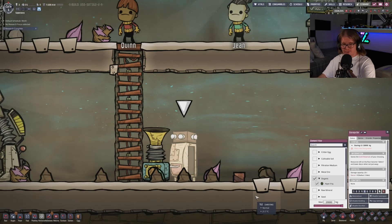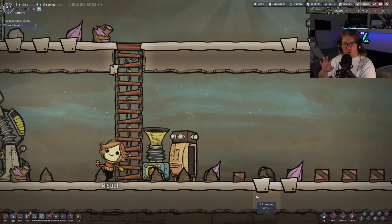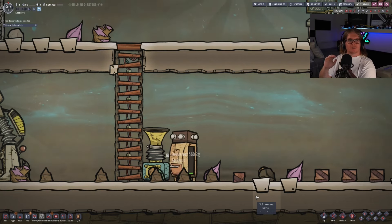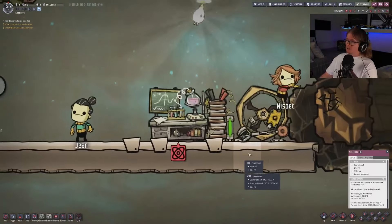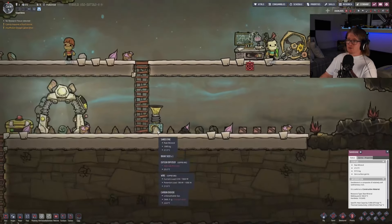I've selected organic for this storage bin, so the dupes are going to sweep up all the algae on the map and put it into the storage bin. Because it is using power, the dupes will need to manually charge the battery so that the diffuser can run.